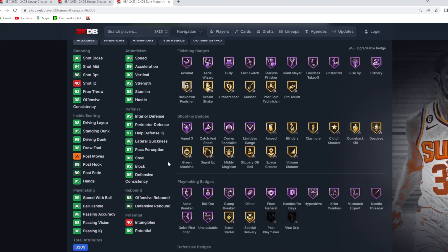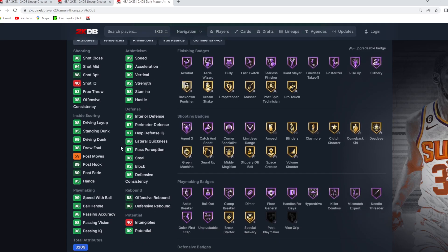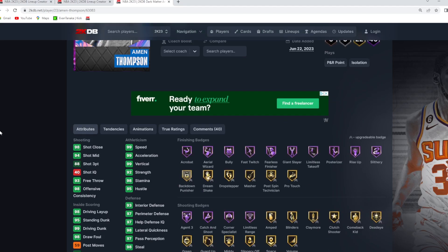Debatably top five. He gives you great defense — 92 block, 98 steal, 97 perimeter, 93 interior defense. He's so fast: 99 speed, 99 acceleration. He can jump out the gym — 99 driving dunk, 99 vertical. His jump shot is super knockdown in my opinion with the Derrick Rose base, Steph Curry upper on very quick timing. I've ranked Amen Thompson so high in my budget card ranking videos — I'm really high on this card. I think he's amazing at point guard, especially for a budget price.